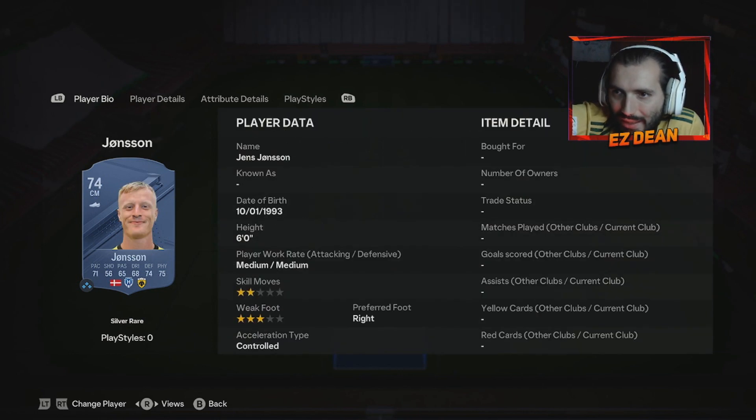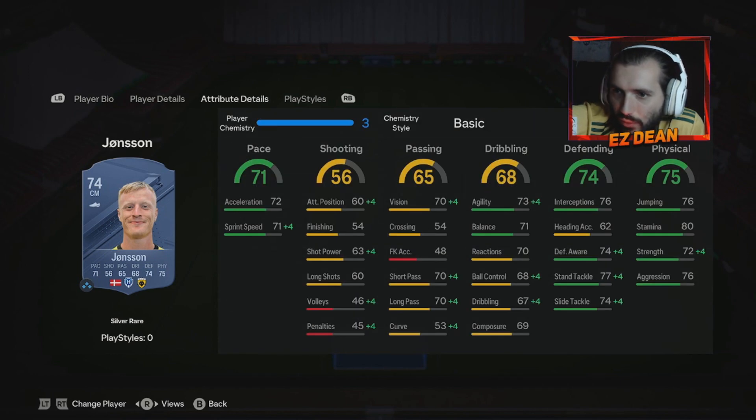Moving on we've got Jens Jonsson — six foot centre mid, three star weak foot. Looks like a reasonable box-to-box centre mid whenever he fancies getting there with his work rates. Pace solid, dribbling solid where it needs to be. Defending looks class and so does the physical on a silver centre mid. Can't go too wrong there.